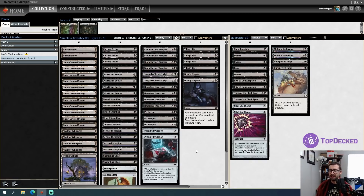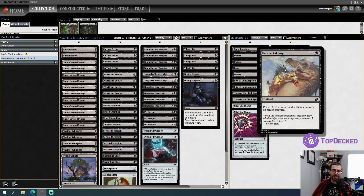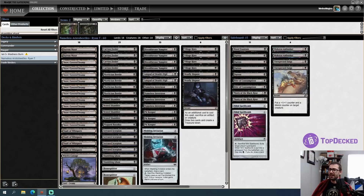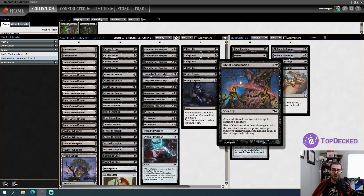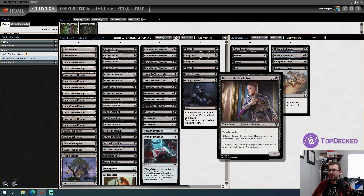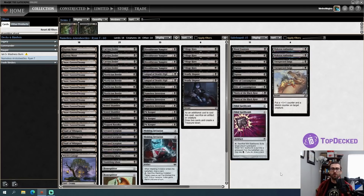We're trying Pit Keeper here. For the sideboard, I decided I didn't want to lose to burn, so I have Unexpected Fangs to make large lifelinking creatures. I'm also trying Mukotai Ambusher — a Rat Ninja with Ninjutsu for 2 that's a 3/2 lifelinker, which feels powerful with so many one-drops. There's also Right of Consumption as a non-combat win condition against fog decks, and a couple Thorn of the Black Rose to become the Monarch in grindy control matchups.